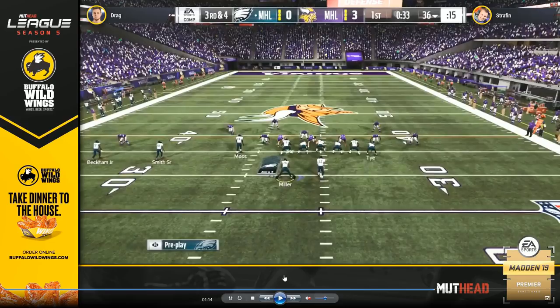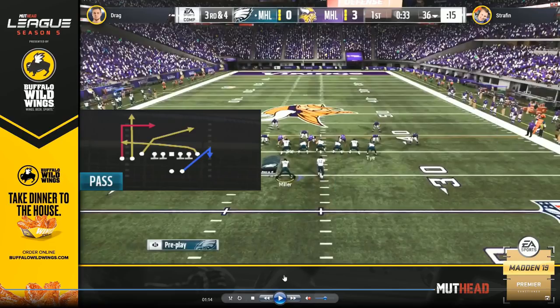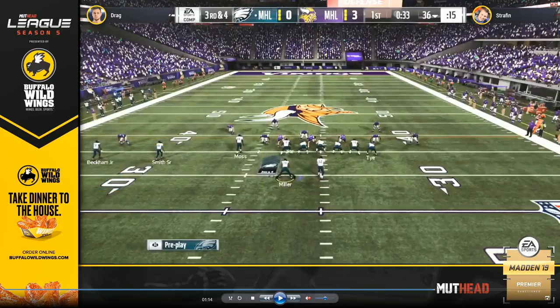It has a lot of unique plays and setups, and so this was a great way he was using his halfback out of the backfield to get him involved in the passing game. He was pretty much running this out of one of two plays — either Dagger or Verticals Y Cross. For this particular instance he was running Dagger, which has a deep crossing route and a deep dig route — a deep crossing route from the inside slot receiver Randy Moss, a deep dig route on the left side by Odell Beckham. Drag was hot routing Steve Smith in the middle slot to a flat, and then wheeling Lamar Miller up the left sideline. That's why you see him motion Lamar Miller from the right side to the left side.